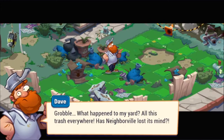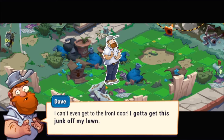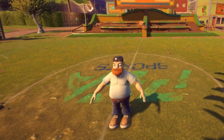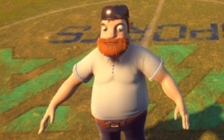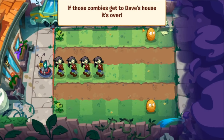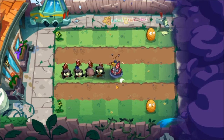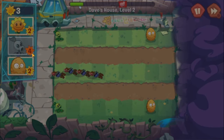Crazy Dave is as dumb as usual. He has a very different design compared to other games. Garden Warfare 1, PvZ 1, PvZ 2, and PvZ Heroes kind of take the same design, then they changed it up in Garden Warfare 2 with the 3D model and then in this game with that kind of animation. I'm impressed with the animation — I know a lot of people complain because it's not the original, but today we're just looking at how this game is.